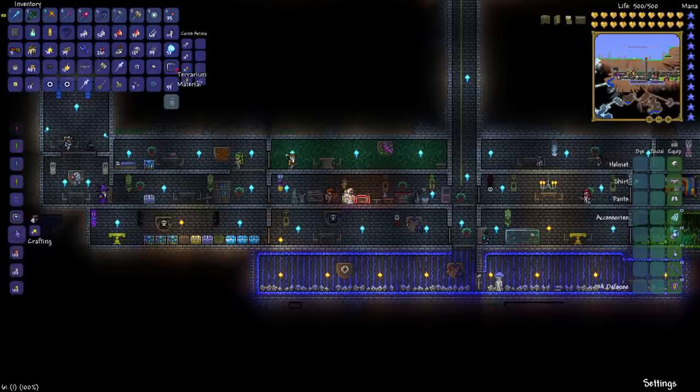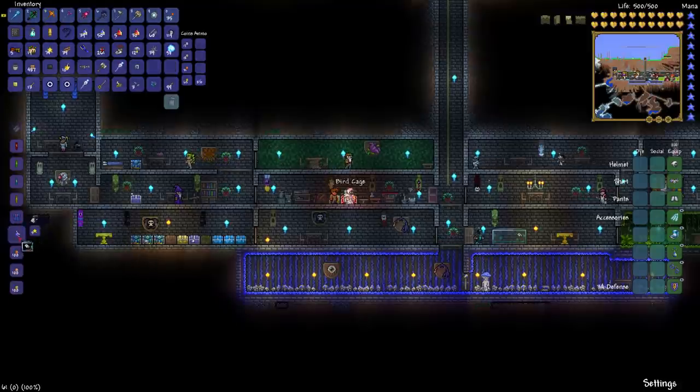And once you get it, we already have our animal in the inventory as it is. So having our bird in there, we're just gonna go ahead and craft it by right clicking from here.